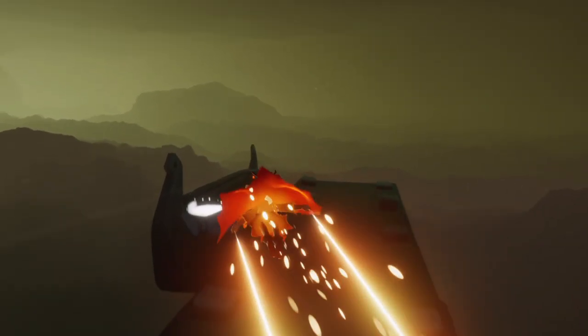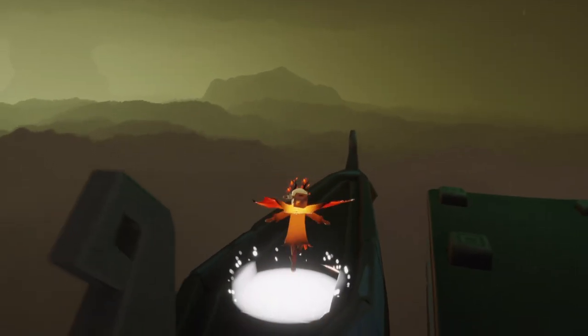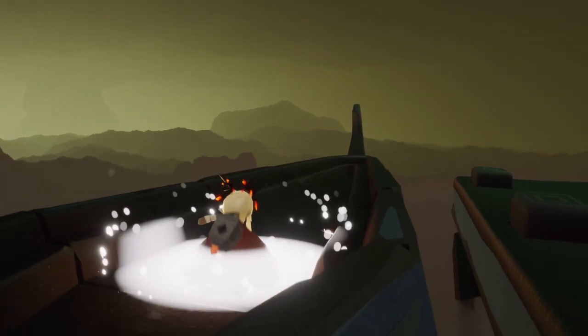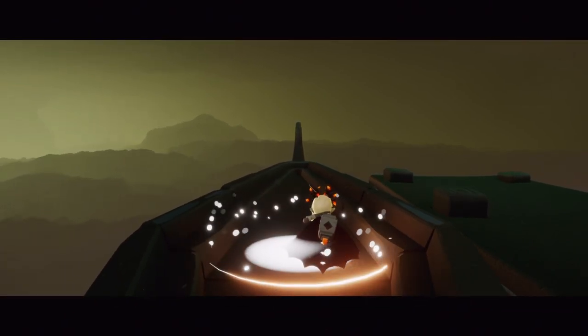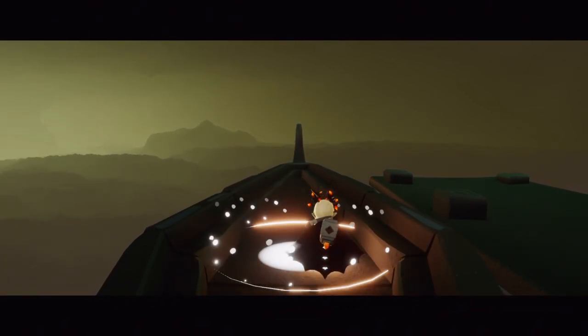Our first step is to head to the new area. This is in the wasteland social space. We have a boat here at the end of the pier and this will bring us to the Treasure Reef, the new location of the Season of Abyss.